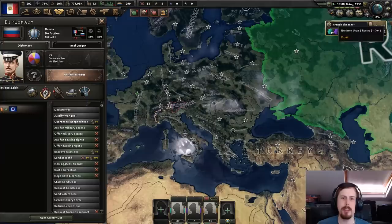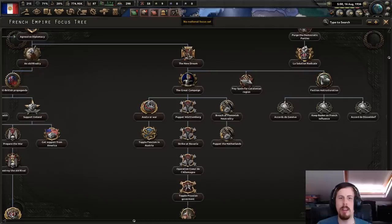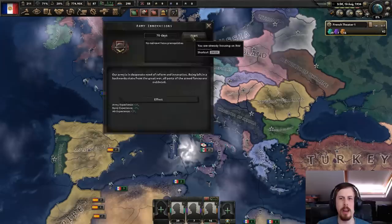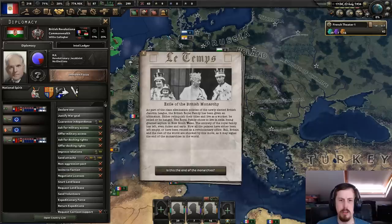I could do passive diplomacy, but I'd rather do aggressive diplomacy and actually conquer things. A problem with the End of the New Beginning mod was that you couldn't attack anyone — it was all historically aligned, meant to be played over like 200 years. Sacre bleu — is this the end of the monarchies? Not if I have anything to do with it. They've been granted asylum in New South Wales and formed the Commonwealth.